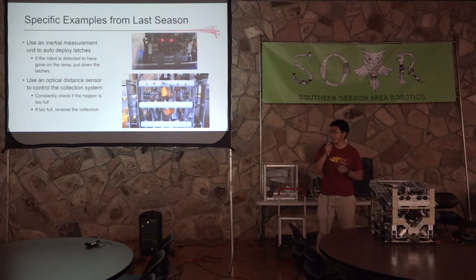Another really cool example was from our friends at Vulcan Robotics, Team 8375, who were our alliance partners at Worlds last year. They used two optical distance sensors on their collection system. Since there was a rule that you could only have five pieces of debris, they kept monitoring their collection system. Once the optical distance sensors detected more than five blocks, it would immediately reverse the collection system and start spitting out blocks until they had five again.